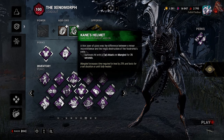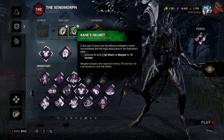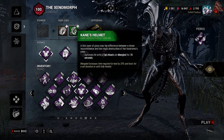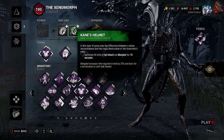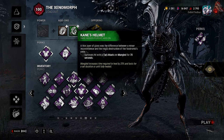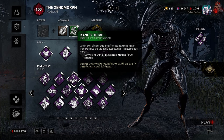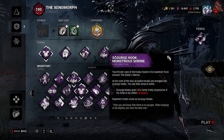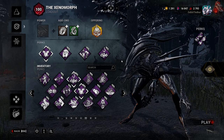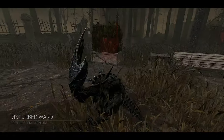For add-ons we have Ripley's Watch — when a turret removes crawler mode it is destroyed automatically. They said I could change this to the Harpoon Gun but I kept Kane's Helmet, because Sloppy Butcher only affects basic attacks, and Kane's Helmet gives us Mangled on our tail strike too. So we have Mangled on both basic and tail attacks — that's what I'm going with, plus a Cobbler. Hope you guys enjoy, see you in the match.